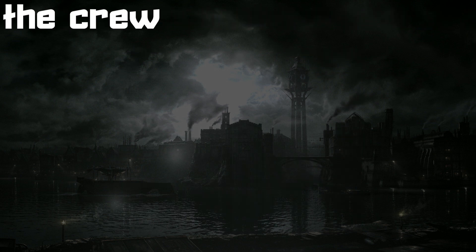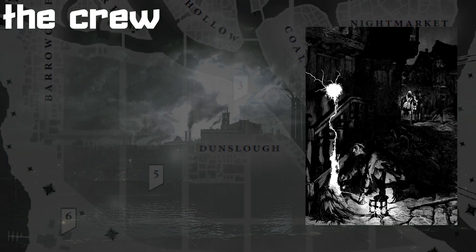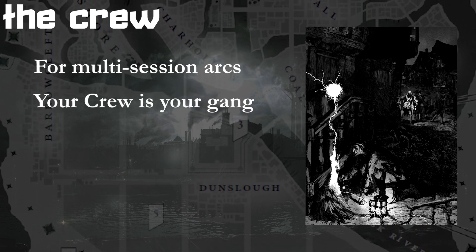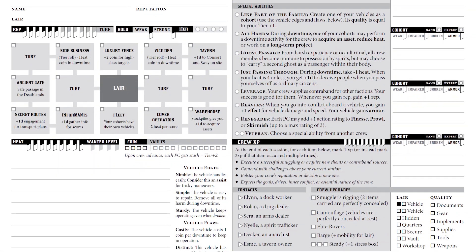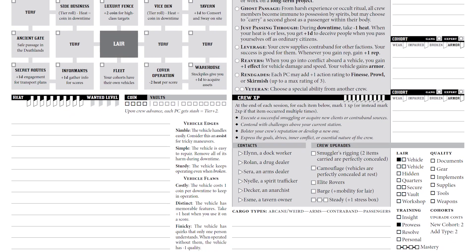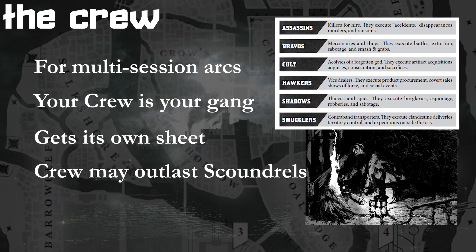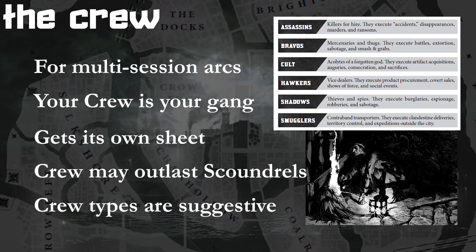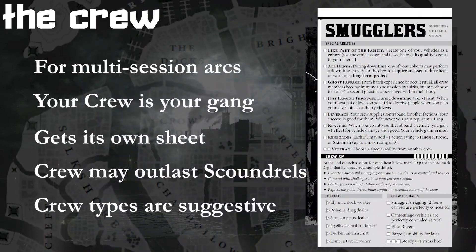There is a whole other side of the game outside of individual scoundrels doing scores and leveling up — that's the faction game. If you're running a campaign of any length in Blades in the Dark, you'd want to create a crew. This entity has its own character sheet, or playbook, since they contain a lot of the preset rules and options on the page. The crew is a meta character at your table and will likely survive even as your individual scoundrels come and go. You choose a crew type from a list of six, and like scoundrel types, you can earn upgrades to make its members stronger, richer, and more resilient.